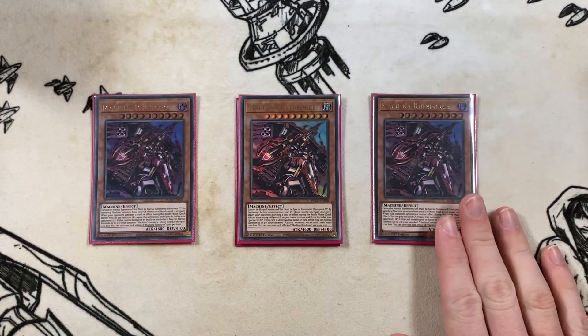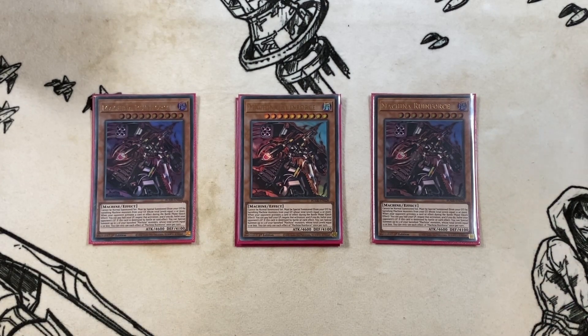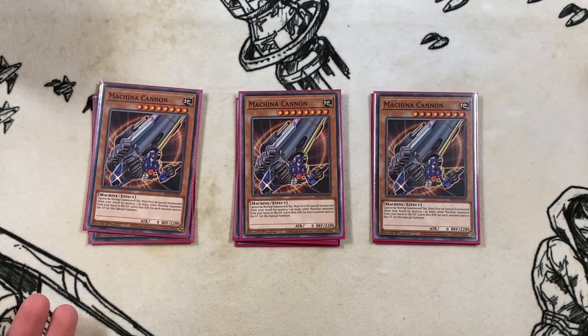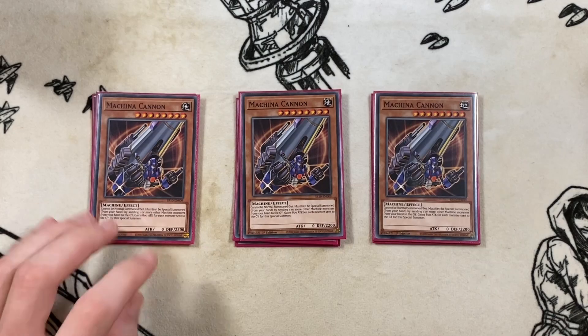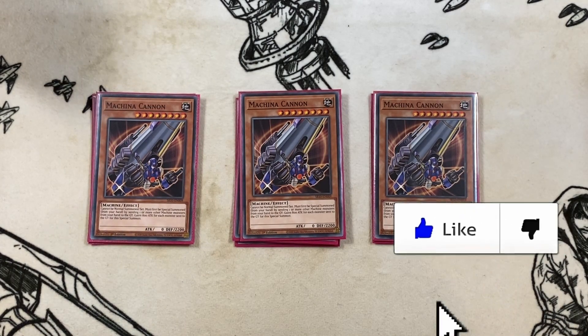The card doing the primary FTKing by summoning itself back is three copies of Machina Ruin Force. You banish level 12 machine monsters from your graveyard to summon it back — it's a rank 10, and you make Doras with this. Then we have three copies of Machina Cannon, which is typically your Monster Gate target. You discard a machine, summon it to the board, then activate Monster Gate and mill. That's essentially the monsters in this deck.